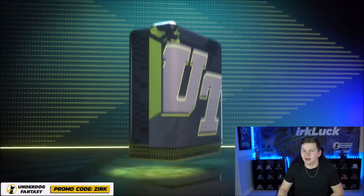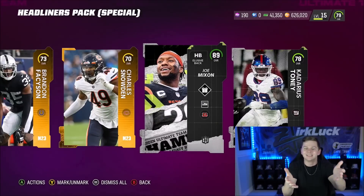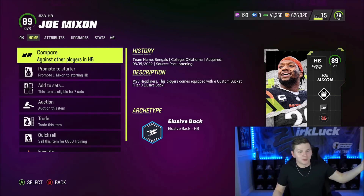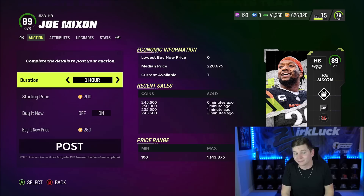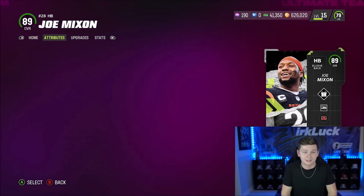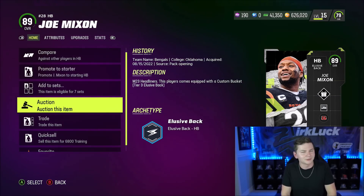This is really just my luck — I wasn't recording while I happened to open up a random pack. 89 overall Joe Mixon. I opened up the special pack thinking I would get like an 83 overall or something, and we get 89 overall Joe Mixon. Could sell him for 245k, and I probably am going to, because as good as this card is, there are a lot of good running backs in the game right now — you could get like Brees Hall, Rookie Premier, whatever. Probably gonna do a similar job.